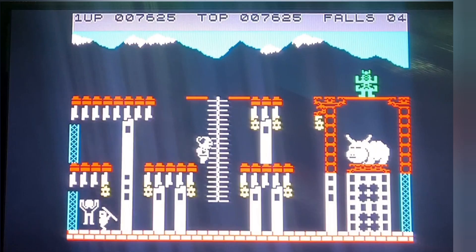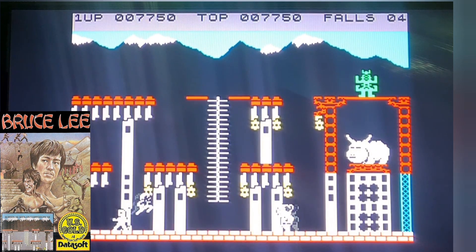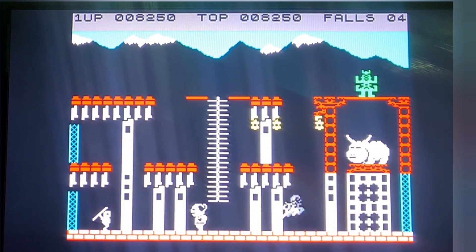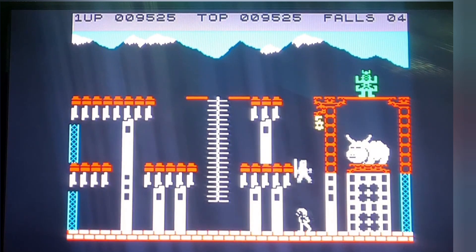Number 7 is Bruce Lee — absolutely class game as well. This came out on the ZX Spectrum by Datasoft and Ocean, I believe. You've just got to try to get through each level, one screen at a time. There's a little ninja trying to finish you off and also a big lad at the top.